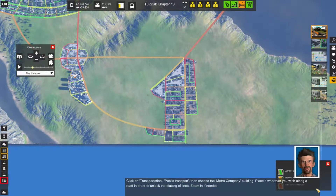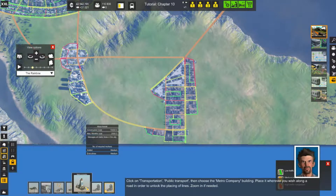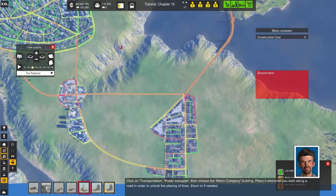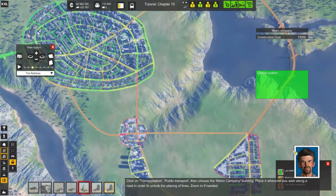Now what we are going to do — we are going to come over here to Transportation, Public, and throw in a metro company. So this is the metro company and we are going to put it alongside the road where it needs to be. The interesting thing is this does not even need to be attached — you don't have to run any other metro stations back to it, if I'm not mistaken.